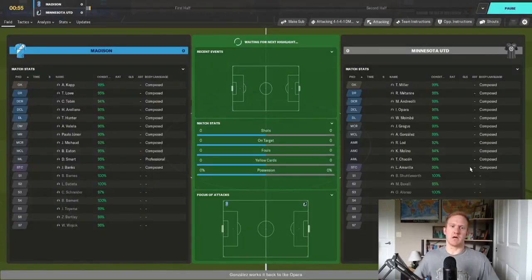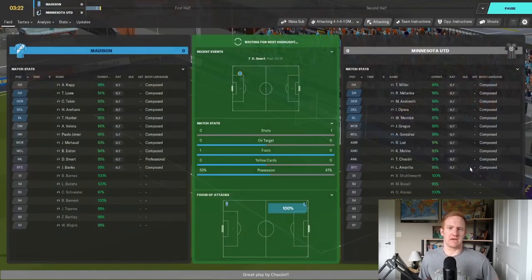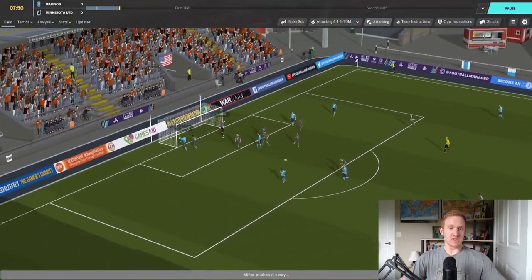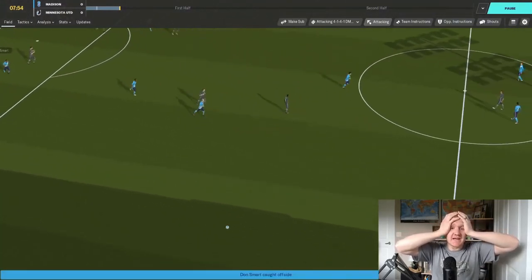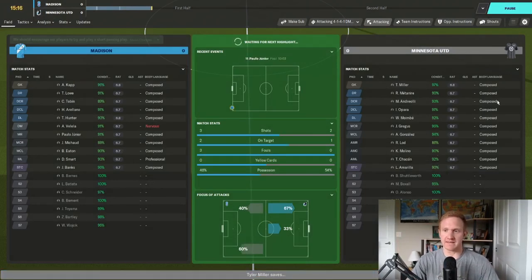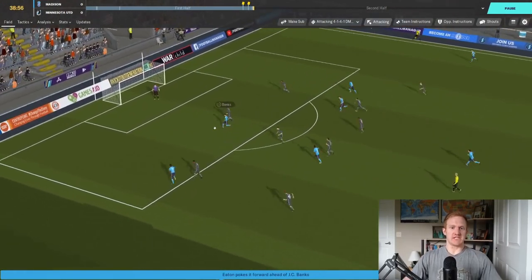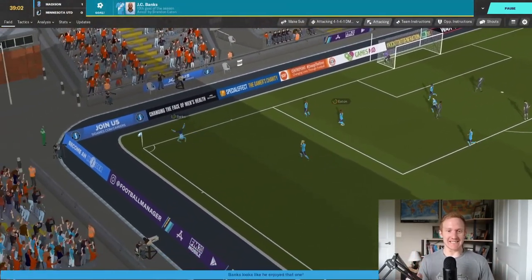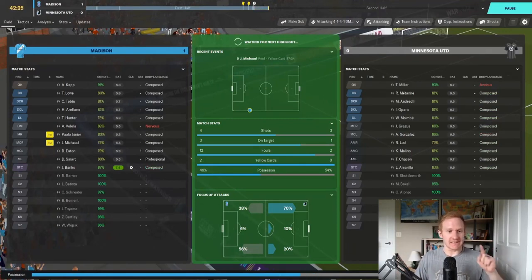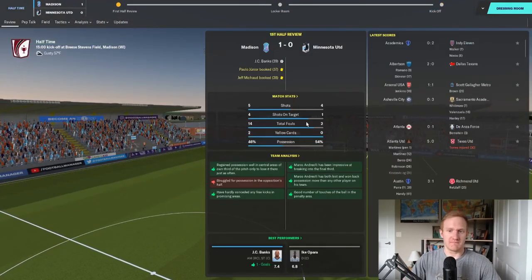Kicking off against Minnesota United in the Open Cup. Robin Lode has a header over the bar early — not a great start for us. But then Turbo goes up the field, finds Banks who drops it to Paolo, Paolo finds Brandon Eaton who finds JC Banks — he's through on goal. JC Banks slots it home in the bottom corner. He's proving what an integral part of this team he really is, claiming that starting spot back. Halftime: 1-0 to Forward Madison.